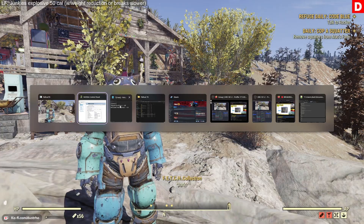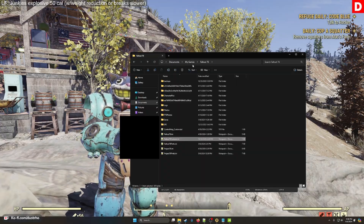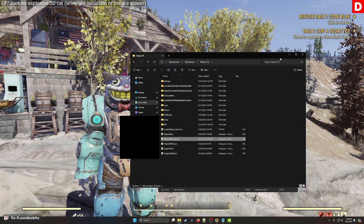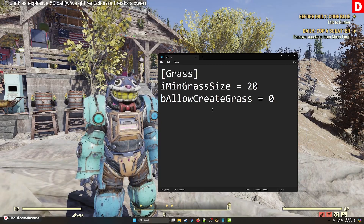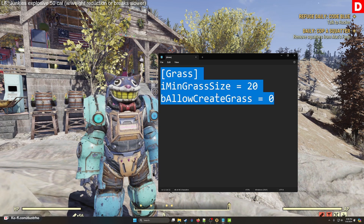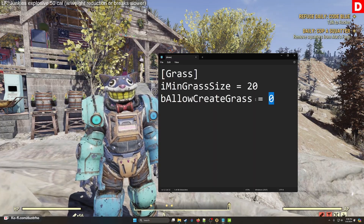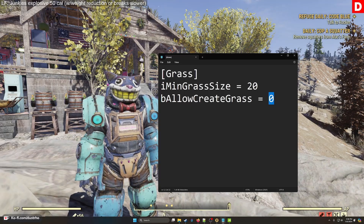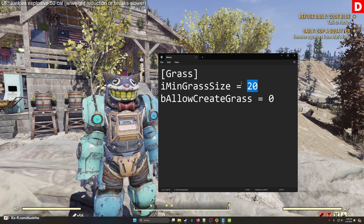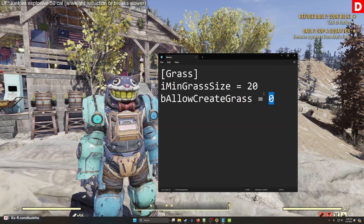So I have this: in the My Documents folder under Fallout 76, you create a custom INI file called Fallout76Custom.ini. All you do is add this text anywhere in it and hit save. Normally in the game this is set to one, meaning it creates grass. I have it set to zero. This other value I set to 20. But this is the big one — setting that grass draw to zero.